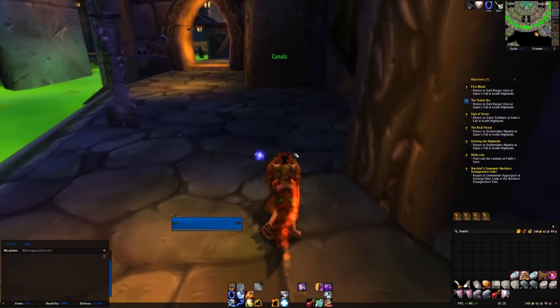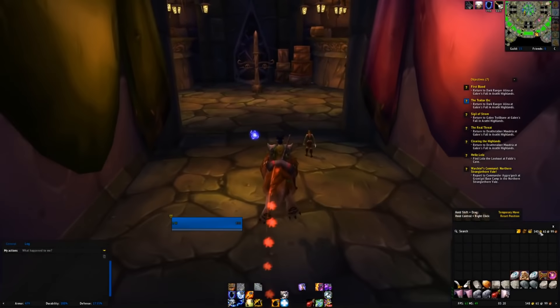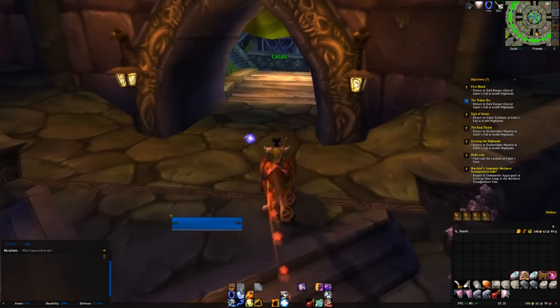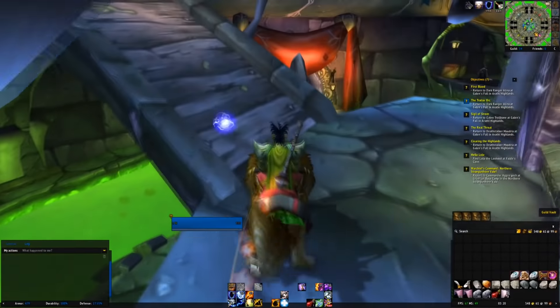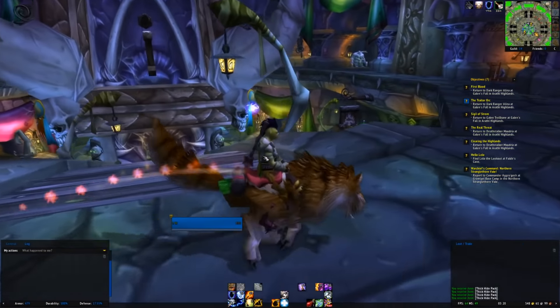I decided to make a quick stop in the Undercity because I was rolling around with a bunch of six-slot bags, and considering I made a good amount of money, I decided to just buy some white 14-slot bags — nothing crazy, but just so I have a little bit more space for mining and skinning materials. A little bit of a detour, but well worth it — look at all the extra space. Let's hand in those quests.